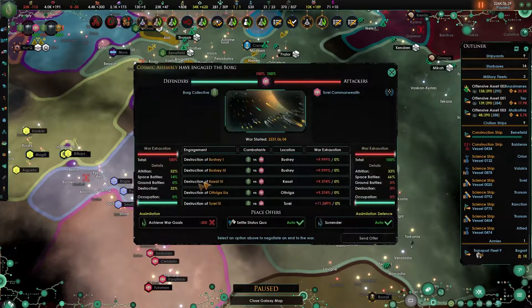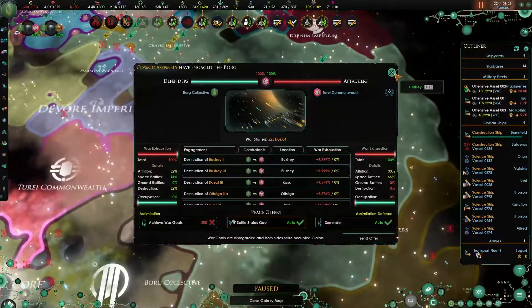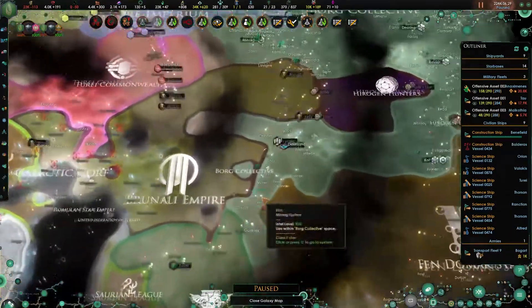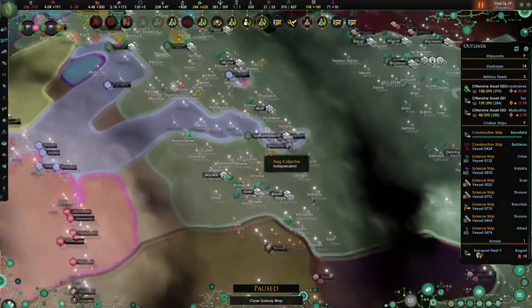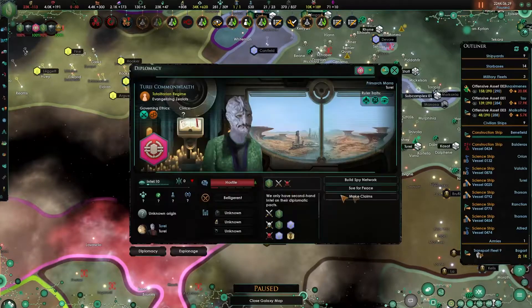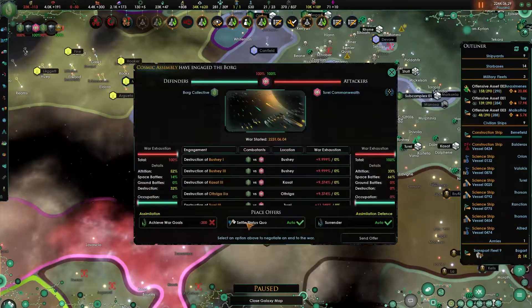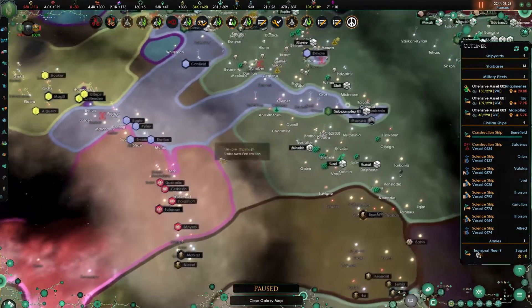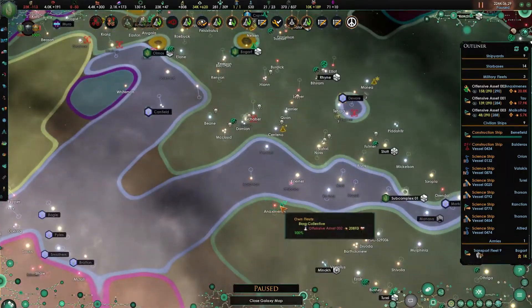That is it. Let's sue for peace, settle status quo, and just double check that they don't have anything else around. It looks like we've taken everything we can from the Norcadians and from the Terai in that area. So let's sue for peace, settle status quo, send offer - and they'll accept, which is perfect. This war is now over, which is beautiful.